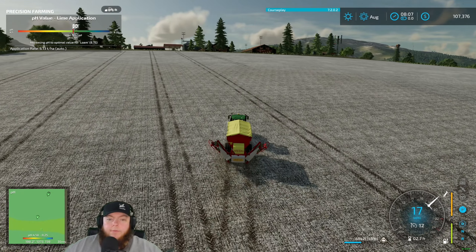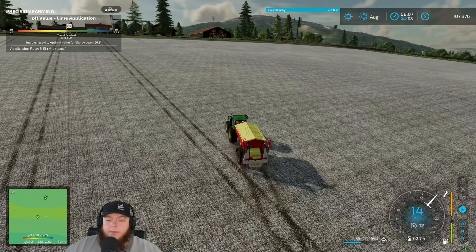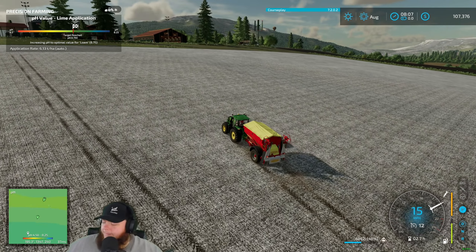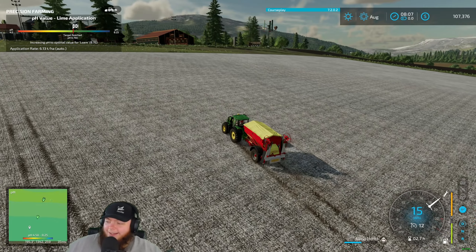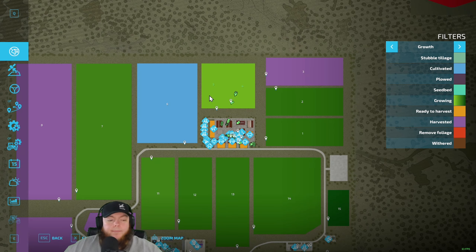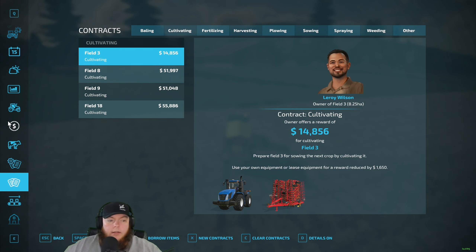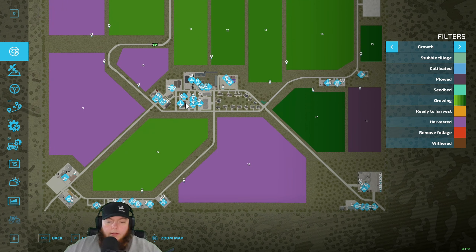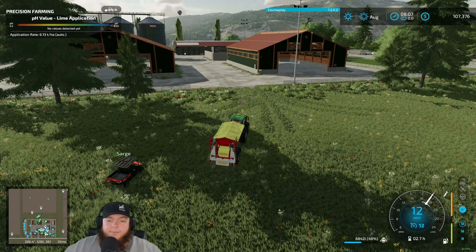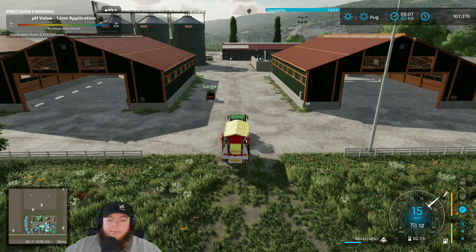Our field is officially done — I'm done liming! What do you need help with? Bales — gonna haul them in the side by side. Field three cultivating if you want. Field three is up there. Sarge found the side by side — we used that to putt around the map earlier.